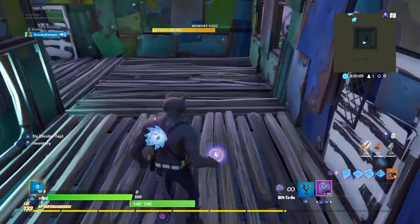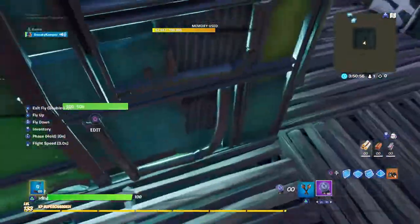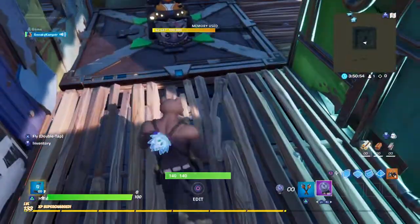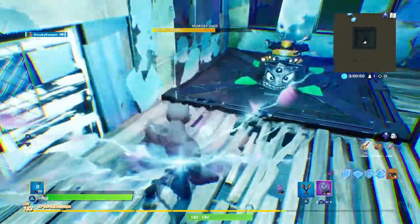You're going to need a rift-to-go, and need to build a structure that is at the height of the rift-to-go. So you're going to need to, real quick, rift — like watch. If I rift, I'm in the same place. The rift is still there.